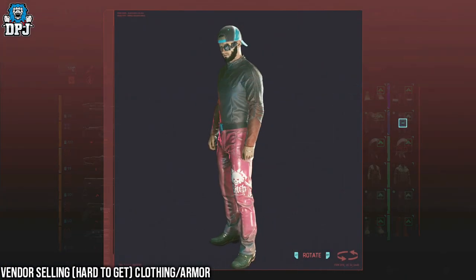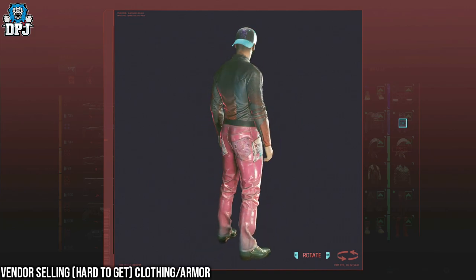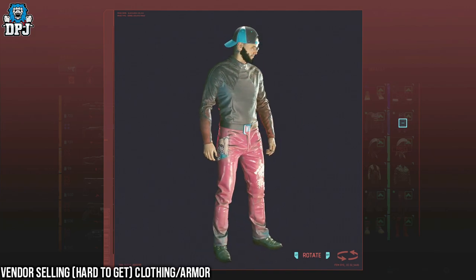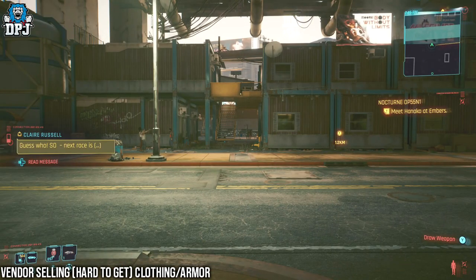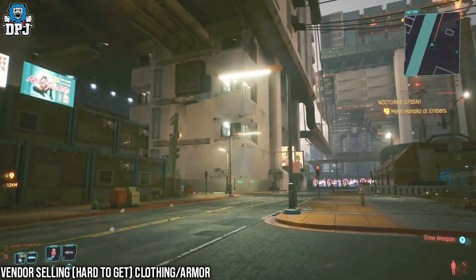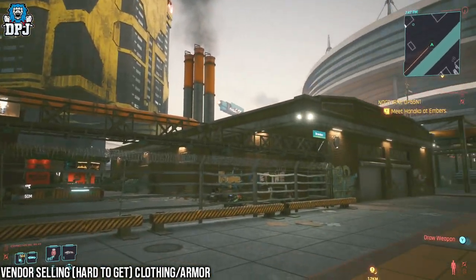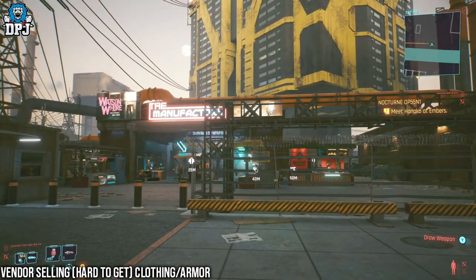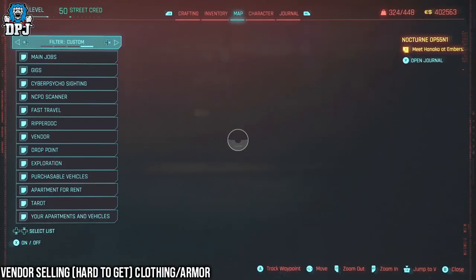And lastly, we have the Sin Resistant Pants. These complete the Bitch version 1.3 outfit. After the 1.4 or 1.5 patch, these were really hard to come by. But now, since the latest patch — or maybe even the one before — you can get these quite easily at this vendor within Arroyo. So if this was of interest to you or previously was and you were struggling to find them, I hope this helps you out.